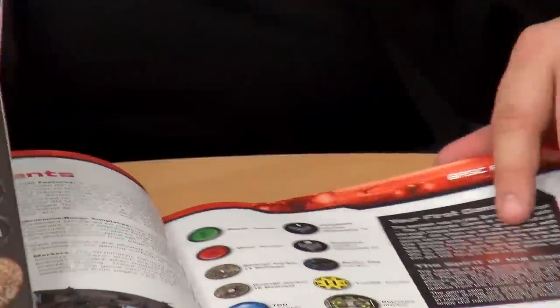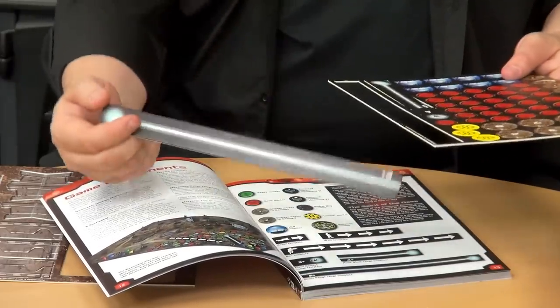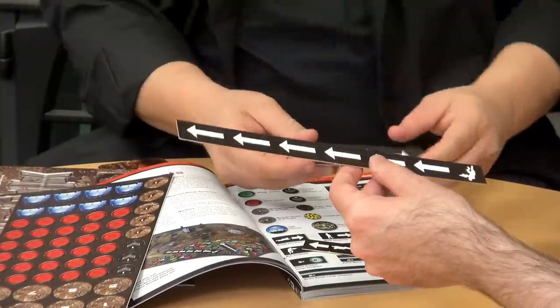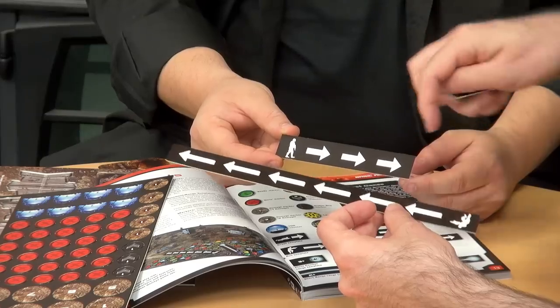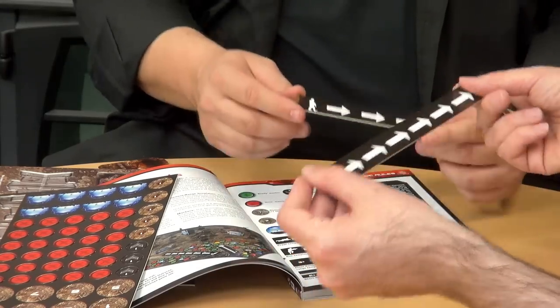These are the tokens — a very important part of the game and one of the main points of difference of the system. These are the templates. They do a lot of work to make the game go fast. There are three double-sided templates with the crawling speed, walking speed, and running speed of the models. You can use a tape measure, or just stick your model at one end and move it to the other. Very simple — that's your movement.